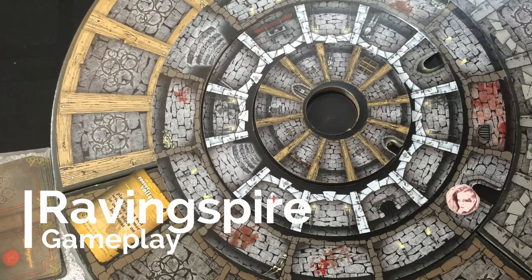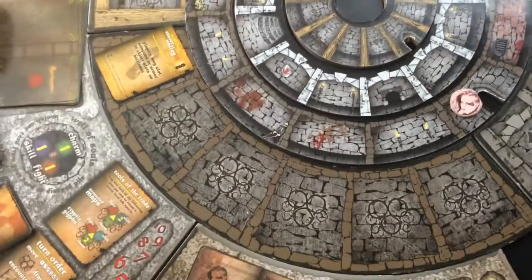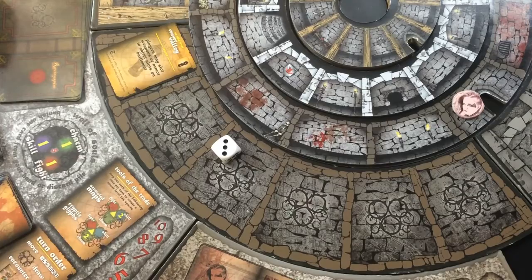It's time to play some Raving Spire. The first thing you do in any game of Raving Spire is go ahead and roll to move. The Reaver's going to move three spaces.